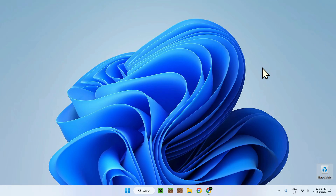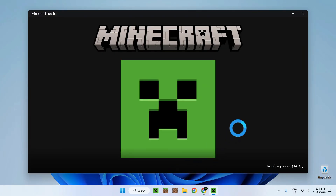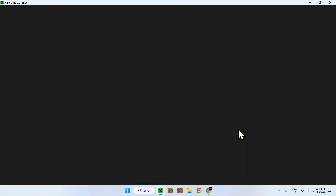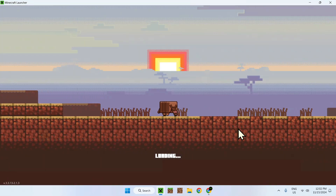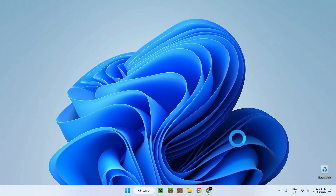In this video I'm going to be giving a player — myself — operator using the ModRinf console. To begin, you need to open up Minecraft, because the idea here is to grant operator, so you have to be in Minecraft. The player you want to give it to needs to be in the game.